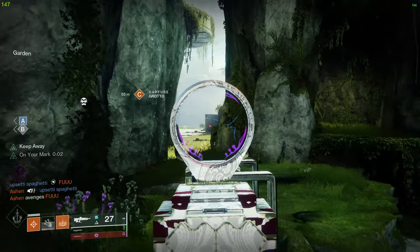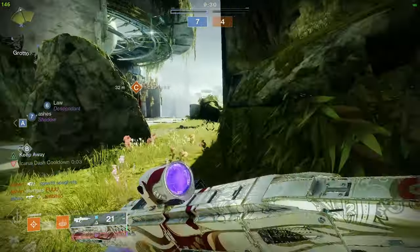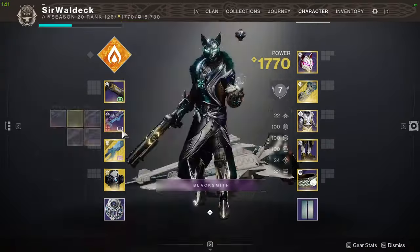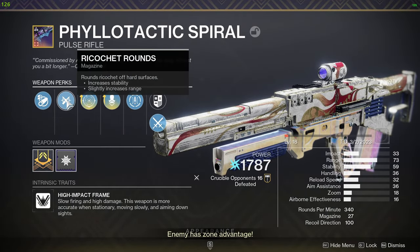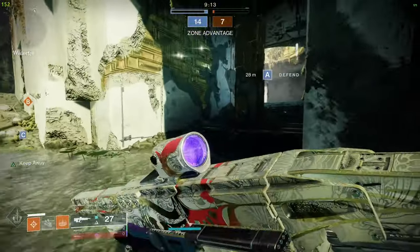He has every single Neomuna gun that's craftable already done. If you guys want to see videos with any specific crafted guns, please let me know. The roll we're going to try on the Psi Low Tactic Spiral: we have Head Seeker, Keep Away, Ricochet Rounds, and Arrowhead Break — so we have good stability and good range.